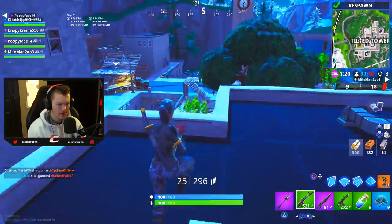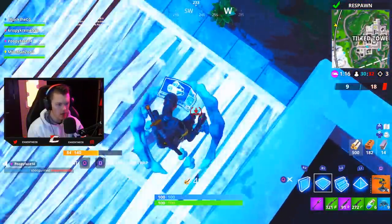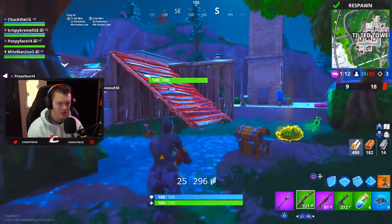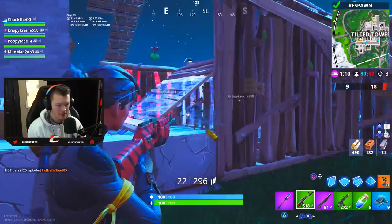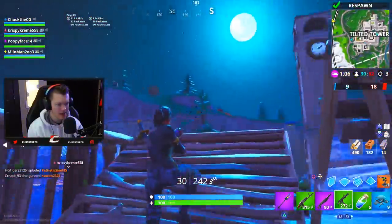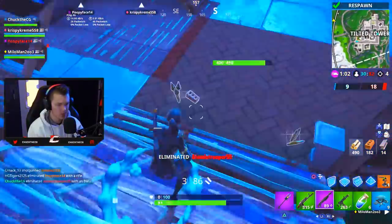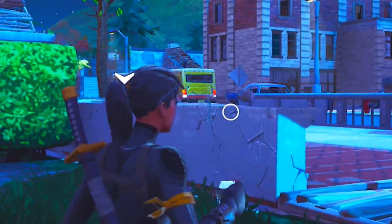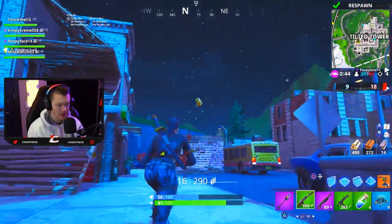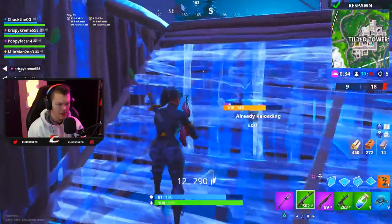Anybody that's been playing for a while knows that's kind of what our bundles typically look like — we always get some sort of skin, a back bling, some V-Bucks, and potentially something else. But since wraps have been added into the game, we're actually getting a wrap with this bundle. These animations for the minis and everything else are really cool. This update was actually really solid, so I'm pretty psyched that it's here.